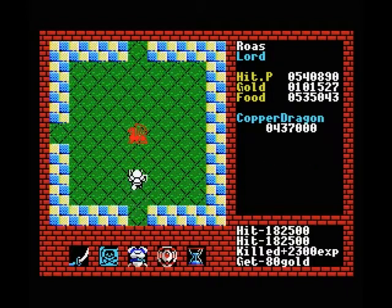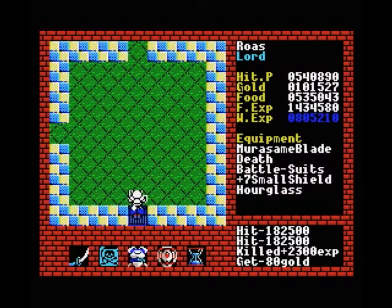We go north from here, around this guy. There's something this way — another copper dragon. Oh, it's just a glove, we'll get that on the way out. We will need our experience with our better sword much more than we will need it with this one.